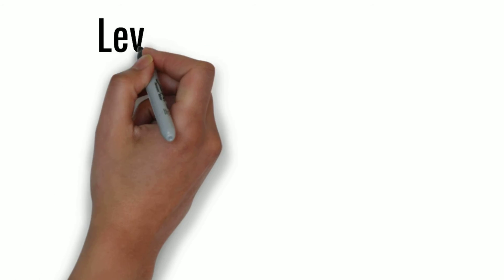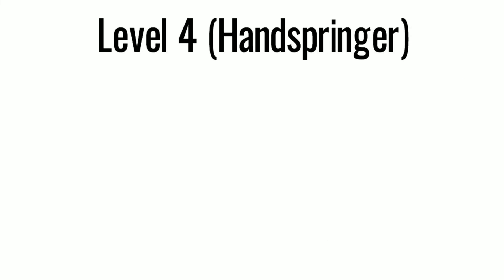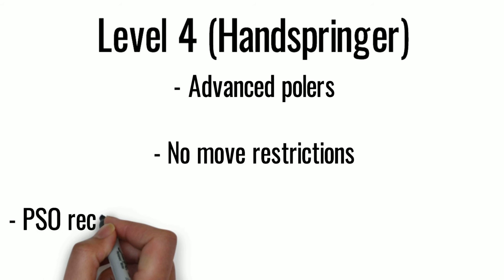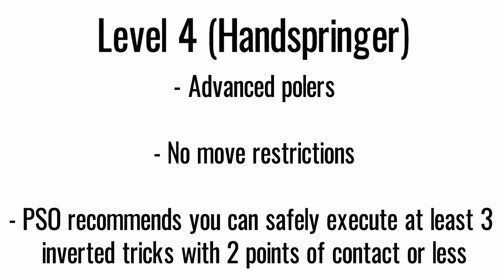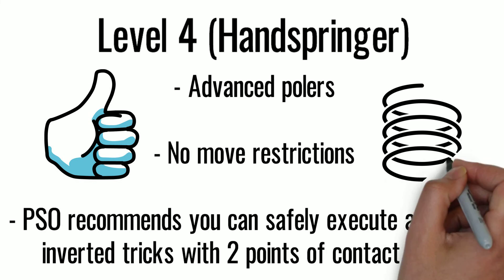Level 4. This is the level for advanced polers who can perform handsprings. There are no move restrictions. While this is not a required element, PSO recommends that you can safely execute at least 3 inverted tricks with 2 points of contact or less in order to be in level 4.